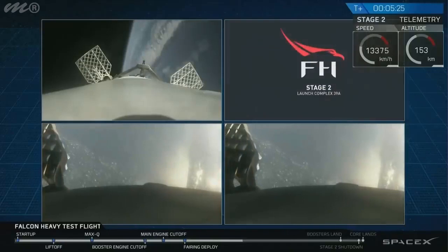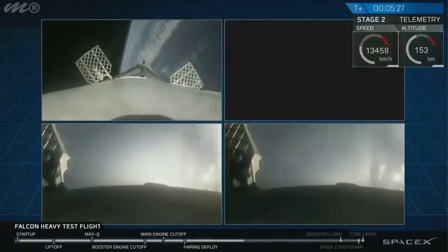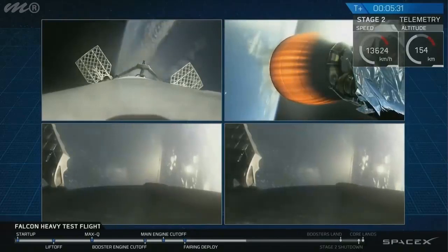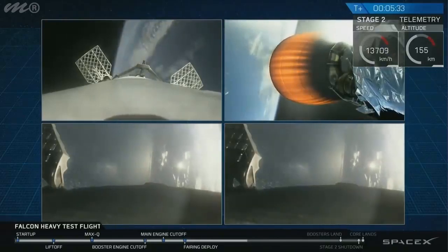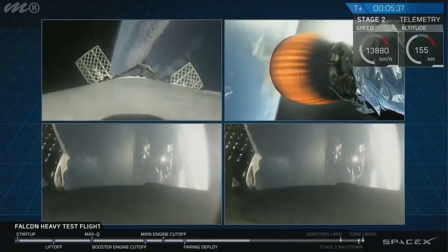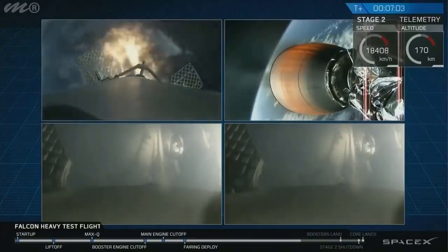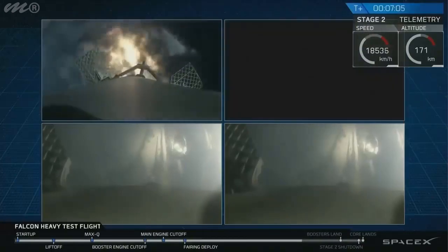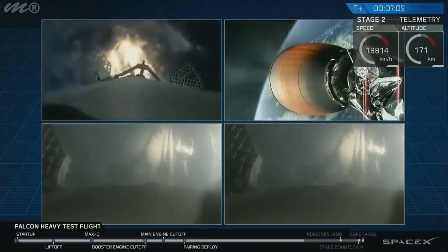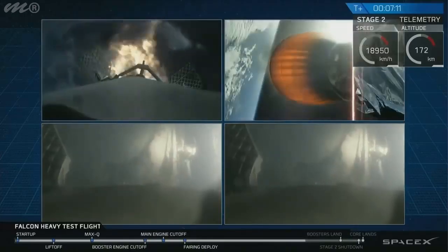Oh, my gosh. Then the beautiful shots of Starman chilling in the Tesla Roadster — just absolutely incredible. On your screen at the moment you've got a few things happening, on the upper right and upper left of your screen, performing its own re-entry burn. You can see the edge of Cape Canaveral in both of the side booster cameras as those are coming in.